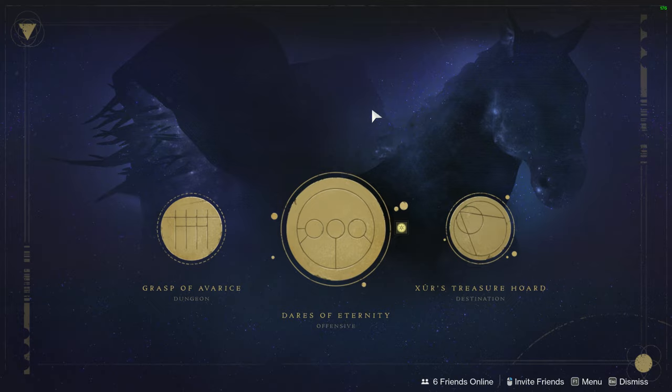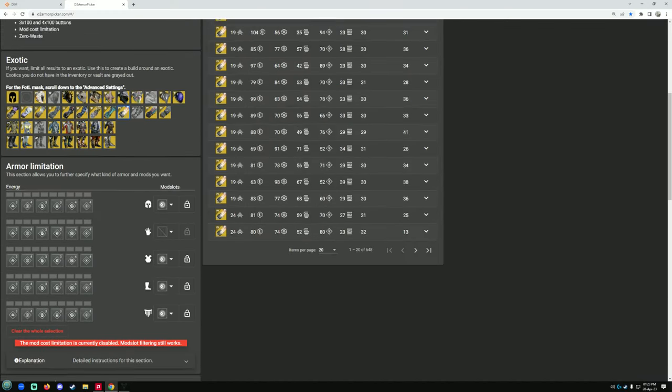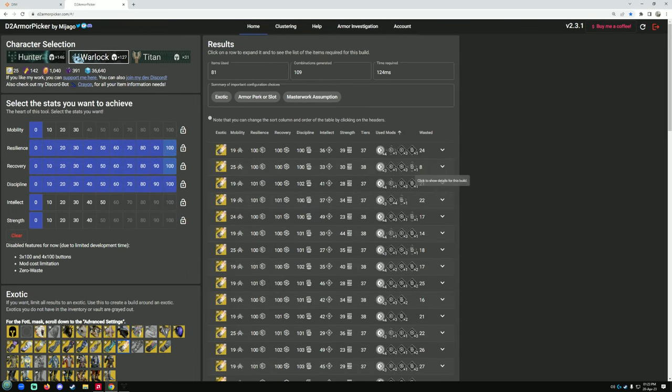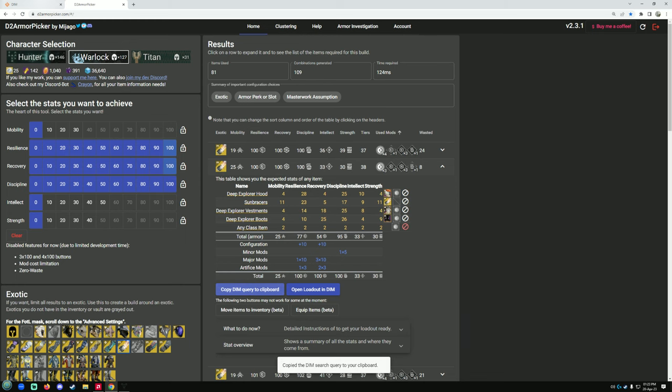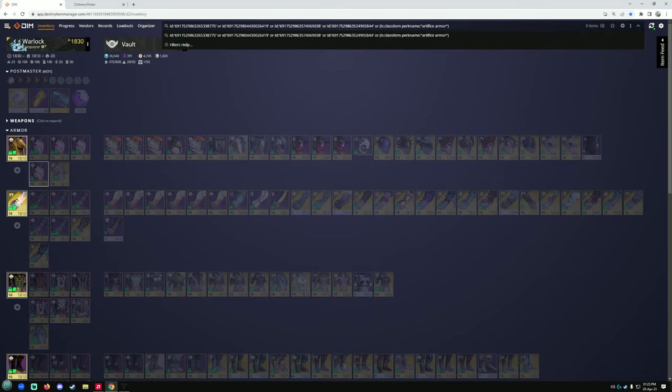After that, dump all of this into your vault and go to d2armorpicker.com. Select your subclass options of choice, select your exotic of choice, and set those hundreds. d2armorpicker is gonna do all that work for you. Find the pieces that you need, copy the DIM query to clipboard, go to DIM where you should be in the first place, paste it in, and that's gonna show you the armor that you need to equip that you just spent your time farming out.